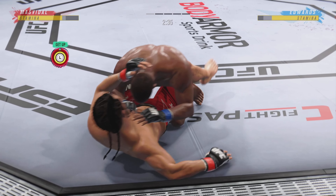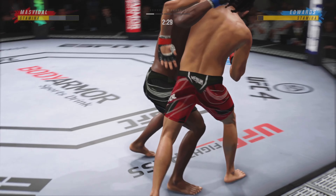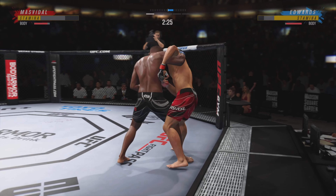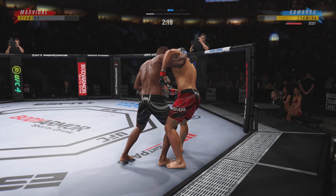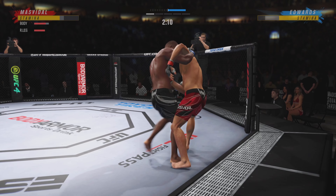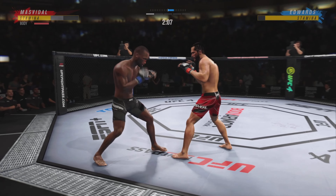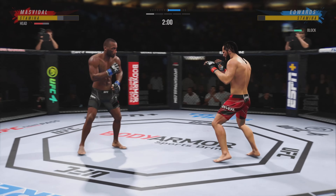Actually got the takedown. Nicely done there as he escapes back to his feet. And now he's got the tie coming. We know knees to be some of the most destructive strikes in MMA, and he's got that part of his game going tonight. He has got the knees going, throwing them in bunches. 34 total strikes landed for Jorge Masvidal.